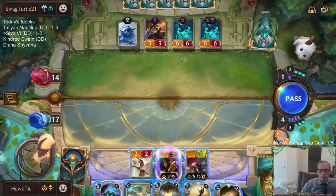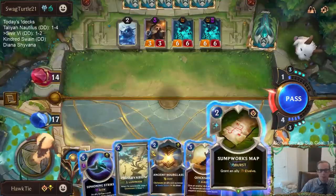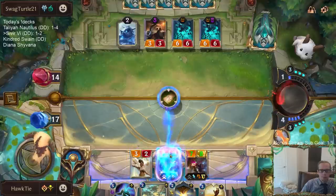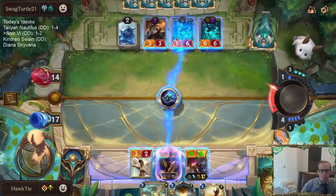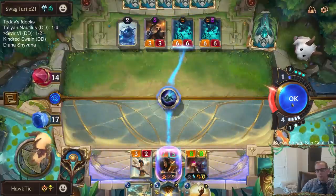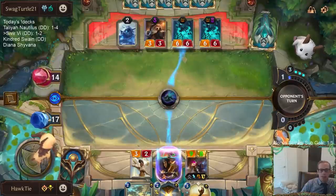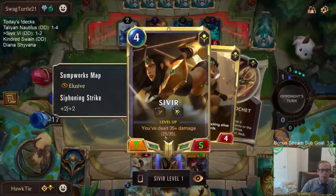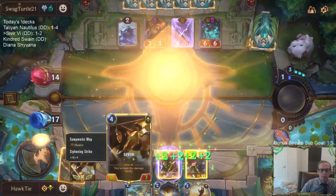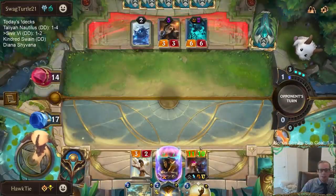Two damage short from leveling up Sivir and giving everyone Elusive. Basically I could have done it on Vi — Vi is 9 damage — that would make it 34 out of 35, which was so close. Then I could have leveled up Vi and given everything Elusive as well.